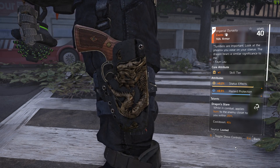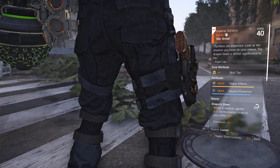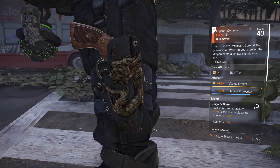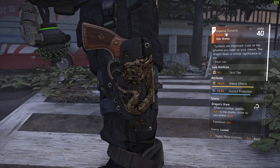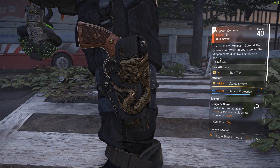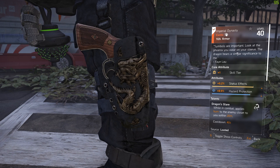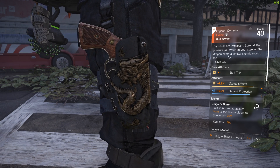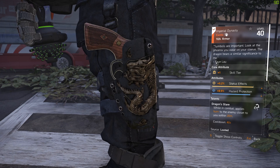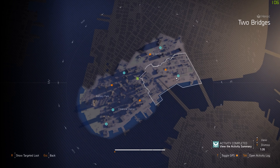Today I got another exotic for you guys. This one is new — it's an exotic holster that came with Warlords of New York. It's called Imperial Dynasty. The message it comes with says: 'Symbols are important. Look at this — the phoenix you wear on your sleeve, the dragons bear a similar significance to me.' That message comes from Fayla, though you don't actually get it from her.